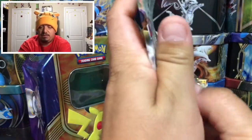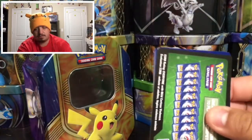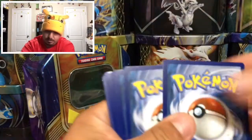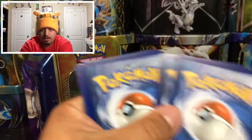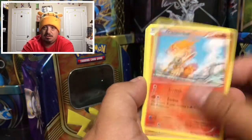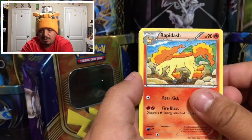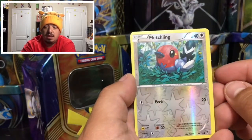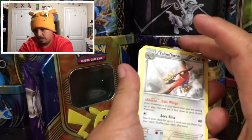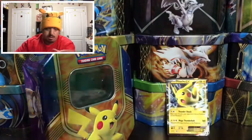On to Steam Siege with Volcanion on the front. I believe this set had a full-art Gardevoir, but there's a green code card so no full-art Gardevoir. We have a Persian, Rapidash, Fletchling, a reverse holo, and a Talonflame — that's the rare non-holographic card.